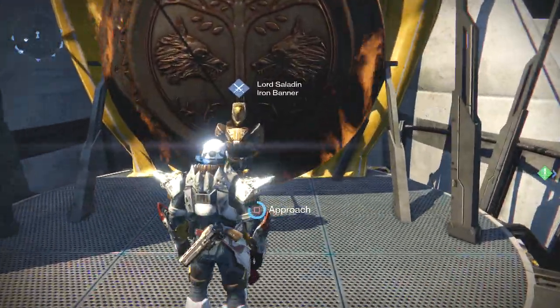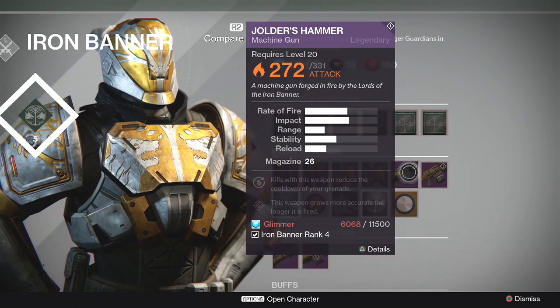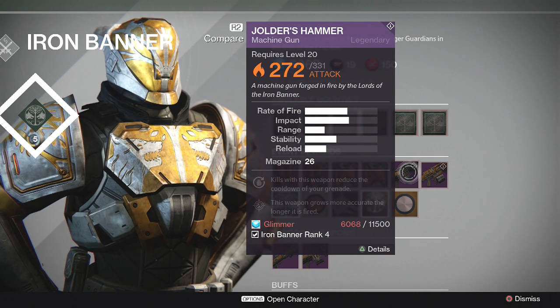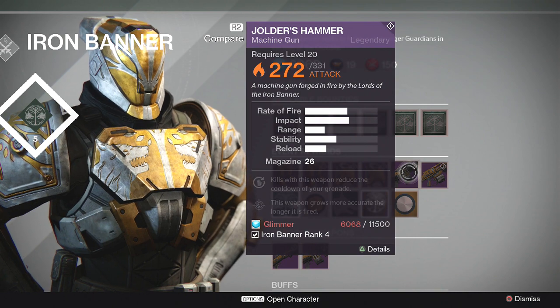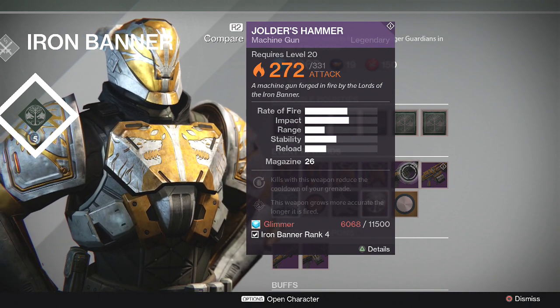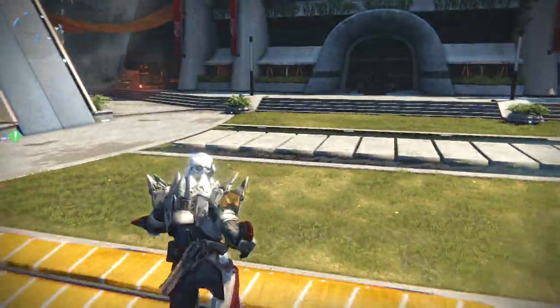The nerdiest thing I'm doing right now is farming glimmer so I can have three Jolder's Hammers of each elemental type. I'm going to buy another one and use all my motes of light to try to get an Arc one, then use all my motes again to try to get a Void one on the third. That's like 33,000 to 34,000 glimmer, so I've got a lot of grinding to do.